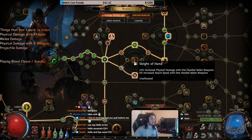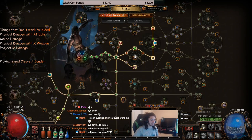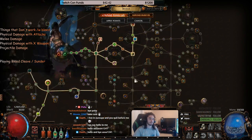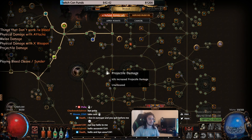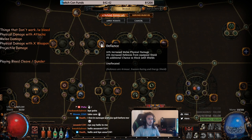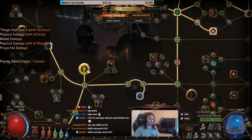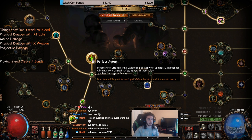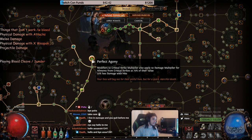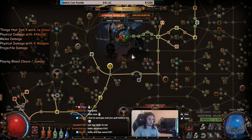Physical damage with one-handed melee weapons — that tag is local to the weapon, so I don't think it works. It makes it really difficult to scale bleed, kind of like Face Breaker. You can't scale it with projectile nodes if you're using a bow, and you can't scale it with shield nodes either — 'increased melee physical damage' from a shield won't work. So I'm going to go Perfect Agony, scale crit multi, and use a Terminus Est to convert that over.